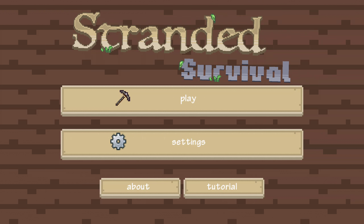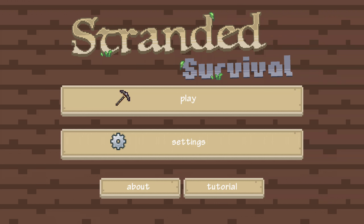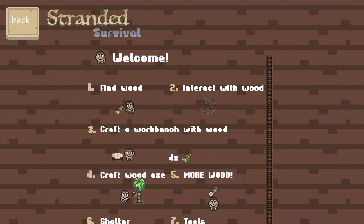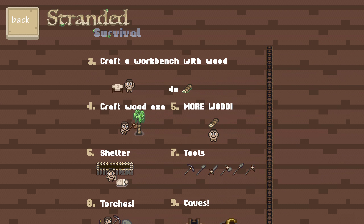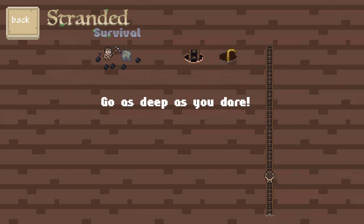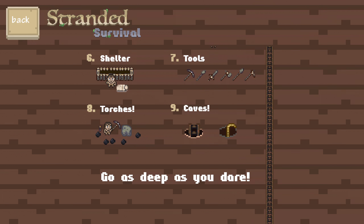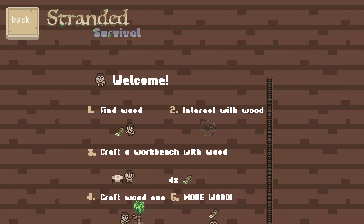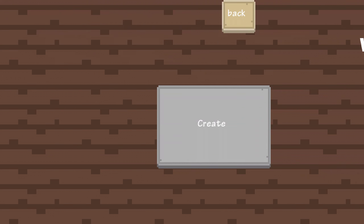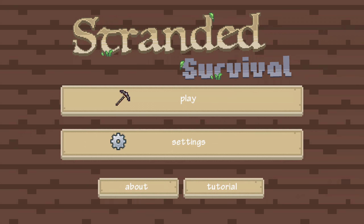I usually skip the tutorial, but you can see the tutorial tips on the bottom right corner. The tutorial says: welcome, fine wood, interactive wood craft, craft a workbench with wood, craft a wood axe, more wood, shelter, tools, torches, caves - go as deep as you dare. That's it. Wow, that's pretty convenient.